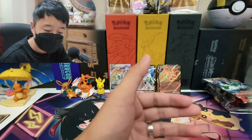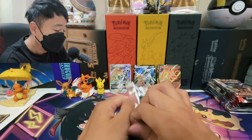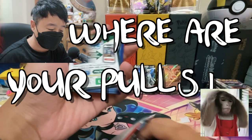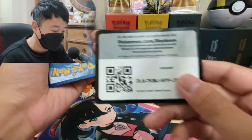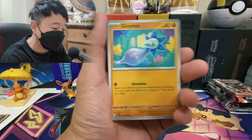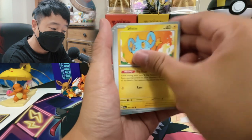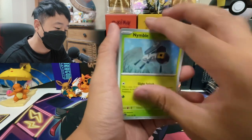Boss's Orders. Come on. Paldea Evolved, where are your pulls? Give me one good pull. We're opening up 24 packs today. I am not asking for many pulls. All I want is one good pull — that's it.